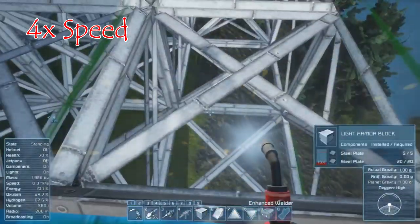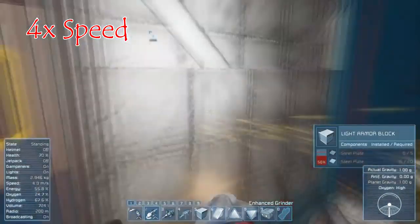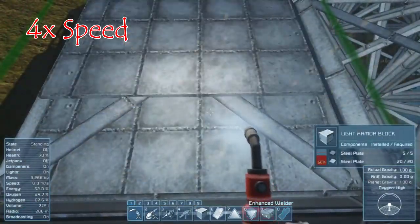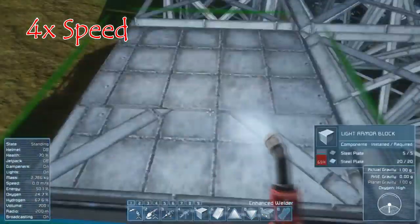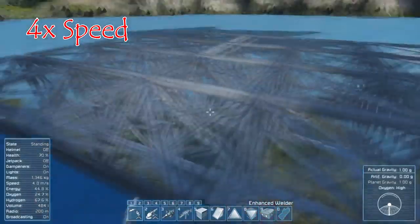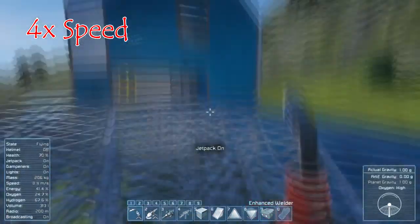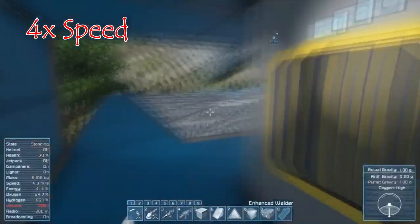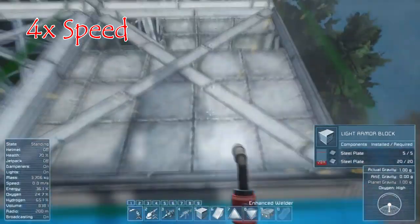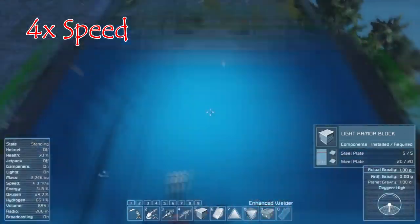I want to add some arc reactors so we can process iron and nickel and cobalt a little more efficiently. I want to put some more assemblers on, because having one is fine for now, but as we start ramping up production and building bigger and bigger ships, we're going to need to be producing a lot more components at once. Assemblers, refineries — I want to add all of those to this base. And I really want to make sure we have enough space to move around too.